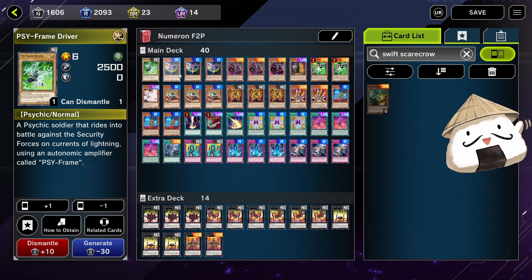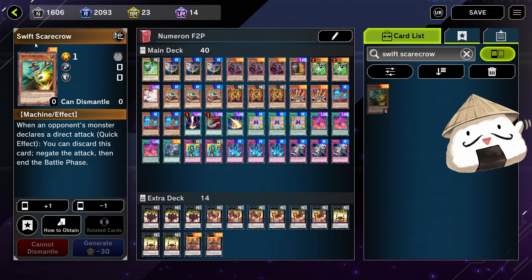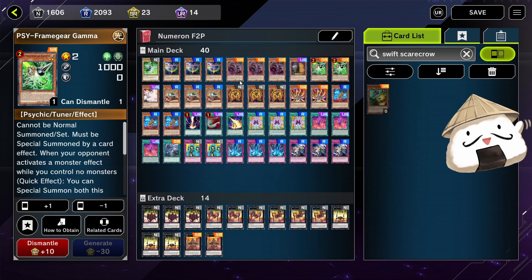This deck is set for free-to-play players. I'm running one Psy Frame Driver and two Psy Frame Gear Gammas. You can replace Gamma with Skull Crow — when your opponent declares a direct attack, quick effect, you can discard it to negate the attack and end the battle phase. I recommend crafting Frame Gear Gamma as it's more of a staple.